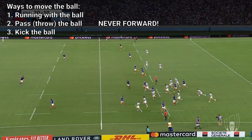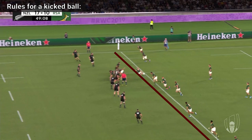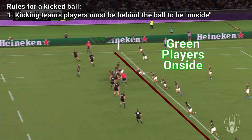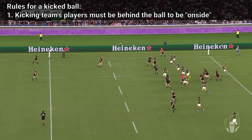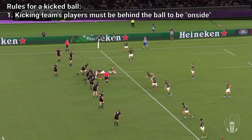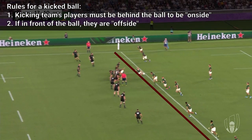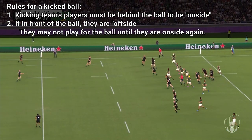A player may kick the ball at any time. Any teammate behind the kicker is considered onside and may run forward to try to recover the kick — a tactic that can move the ball very quickly towards the goal. A player in front of the kicker is considered offside and must move behind the kicker to become onside. An offside player may not engage in play.